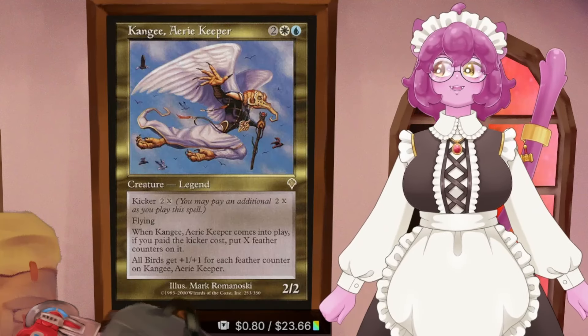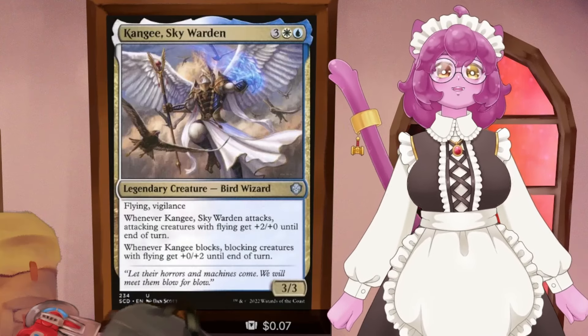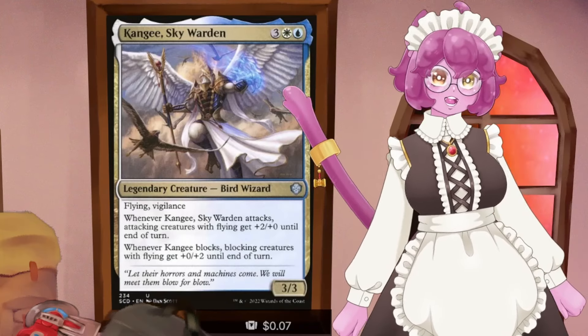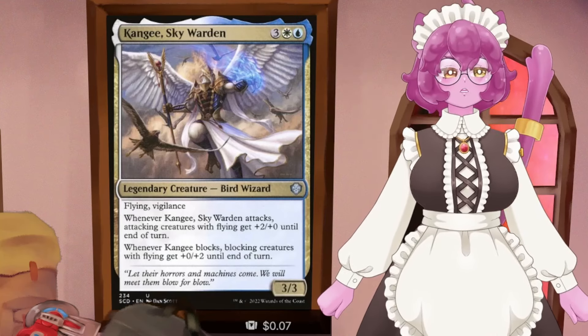Kangy himself - not this Kangy, this one - says when it attacks, all attacking creatures get +2/+0, and when it blocks, all blocking creatures get +2/+0. So with flying and vigilance, he's going to be doing a lot of both. And then there are a couple of interesting cards here.